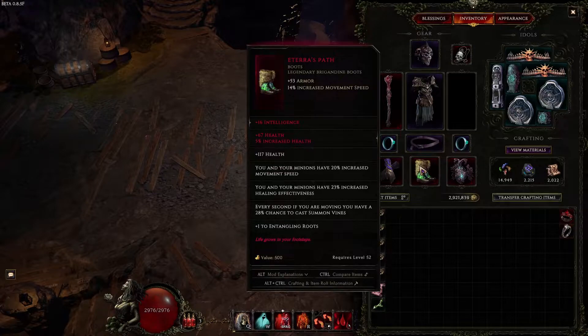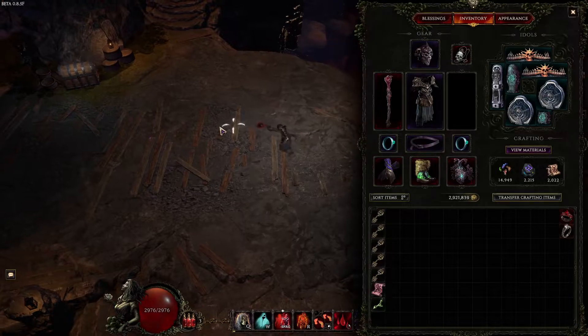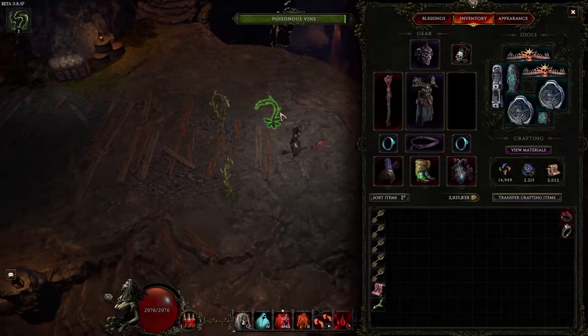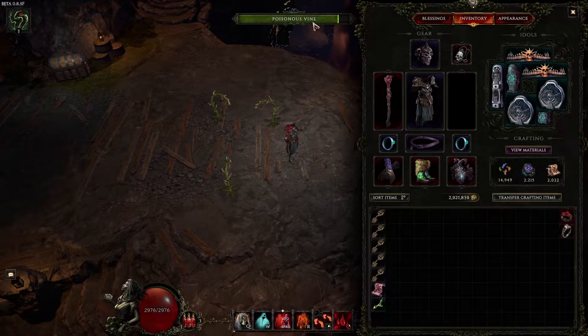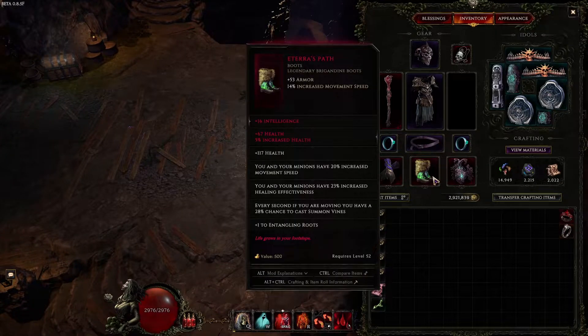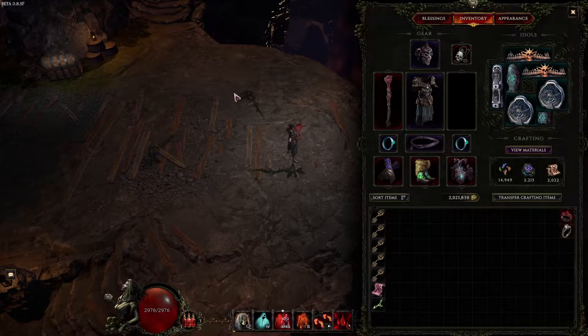The boots are weird, I know, because Edara's Path gives movement speed for you and your minions and our Wraiths are stationary. Honestly, it's mainly because they have a fat chunk of health. Also, we have entangling roots here — these will also decay due to our staff, and when these die they're going to proc our volatile zombies that have a chance to spawn when a minion dies. Obviously it doesn't work if they just died to the timer, but because they're getting life drained they're easy to get killed, and then yeah, they'll proc your volatile zombies.